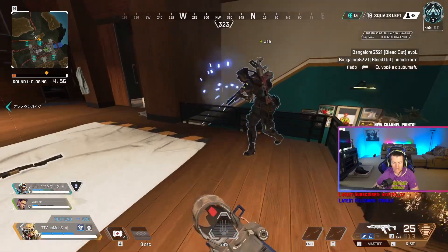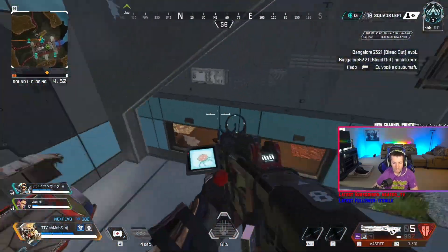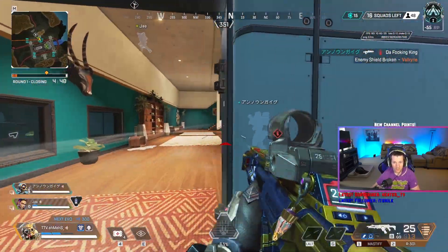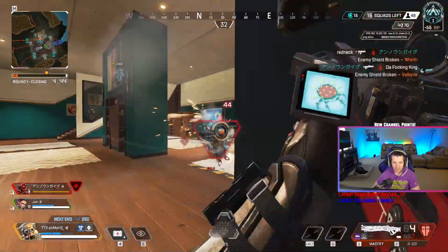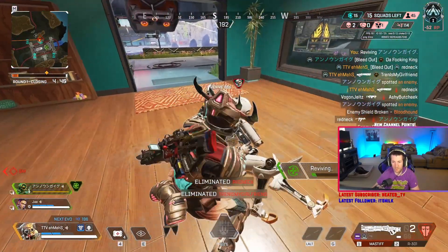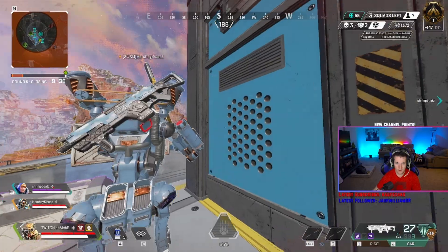Bloodhound is one of the top picks for solo queue because you have the ability to make sure your team never gets walked up on and doesn't push a spot they shouldn't. We need to always be at the front of the line, scanning new POIs and scanning White Ravens to reduce our ultimate.